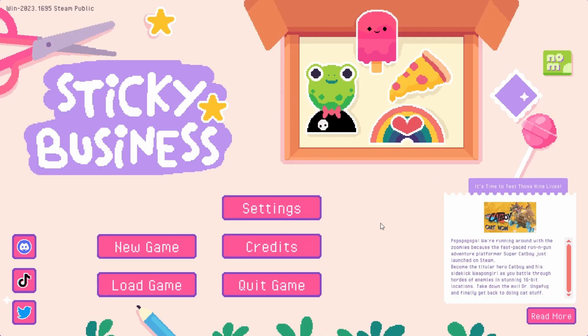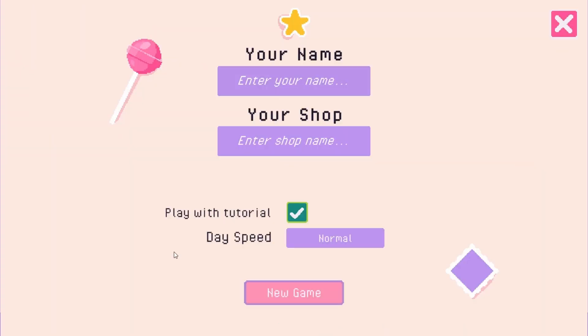Hey everyone, it's Simplicity and welcome back to a new video! Today we have a completely new game — we're going to be taking part in Sticky Business, which just recently came out in mid-July. It's about literally making your own sticker business: packaging things up and creating your own stickers. I was actually sent a key to this game by Assemble Entertainment, so thank you to them. We're going to go ahead and start a new game.